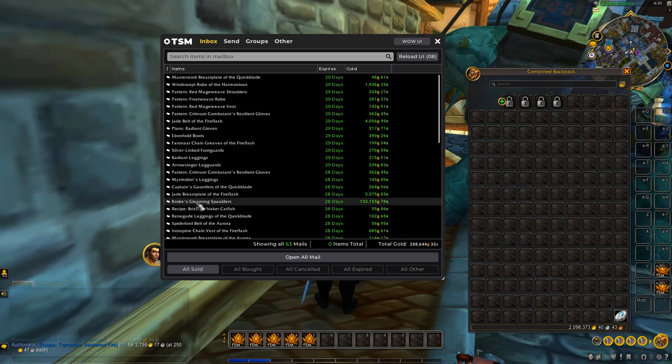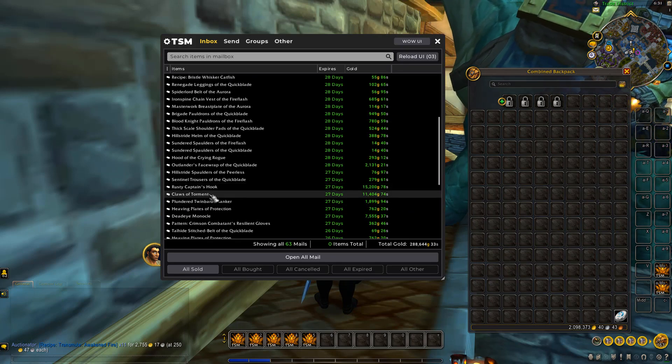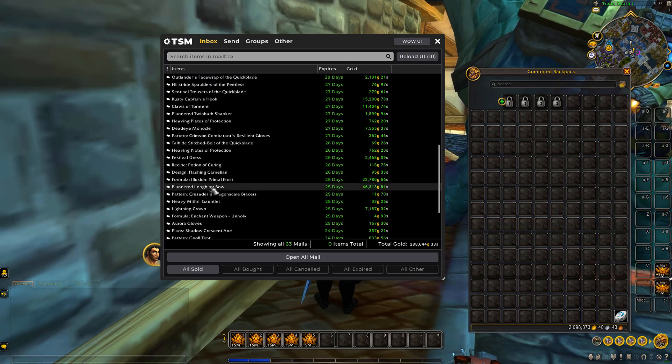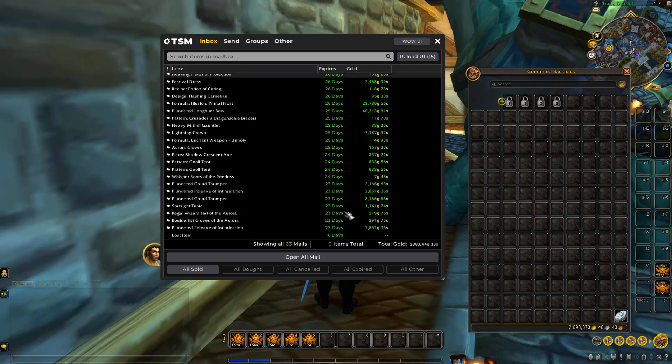This is a big seller right here — 133k. These claws: we got one set of claws for only 2 gold and sold it for 35k, which is a really good flip. We've got an Island Expedition bow and then the formula for the illusions. The formula for illusions has been selling well too — sold a few of those.